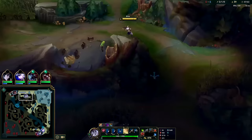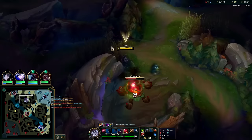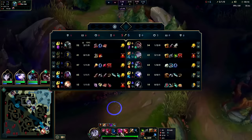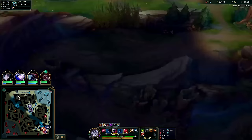I gotta be careful going for more though — he has Plated so he's going to be pretty tanky against us since we're all auto-based at the moment. We don't have any shred yet. He's a higher level with Plated. We didn't let our E finish — I ended up canceling it by reactivating, or I guess I left-click canceled it. You need the full channel to get the push.